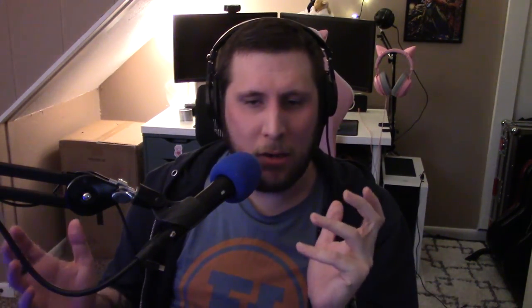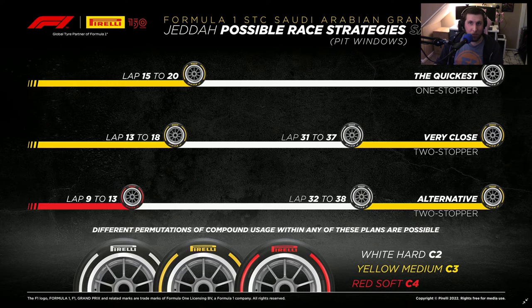A lot of the DNFs weren't necessarily due to cars crashing out — more or less due to various failures. For the pre-race, what happened prior to the race: in Bahrain, the tire choices were C1 through C3, with C1 being the hardest compound and C3 being the softest. That was chosen due to Bahrain's rougher track surface. But in Saudi Arabia, the tire compounds chosen were C2s to C4s, as the track surface was a little smoother and newer than Bahrain's.